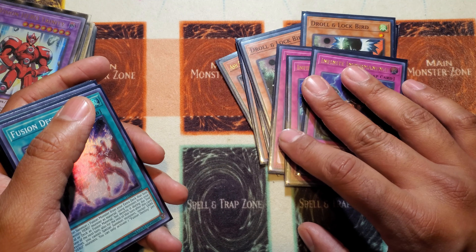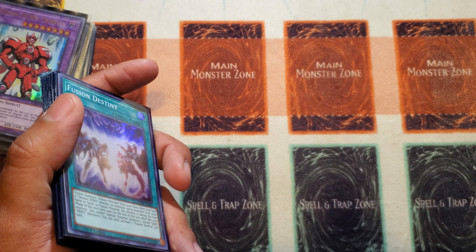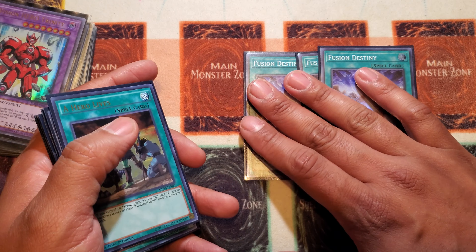Three Infinite Impermanence - and that's honestly great. Imperm is good because Tri-Brigade is a thing and it comes in so clutch against that matchup. Tri-Brigade was the first deck I played against round one on Saturday and I beat that deck too. Imperm and Ash play and work really well.